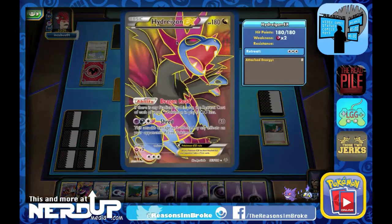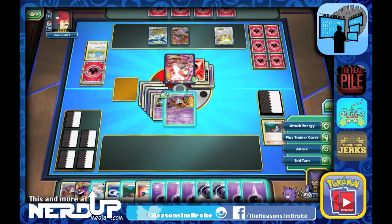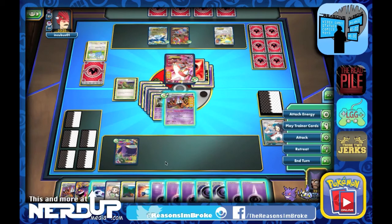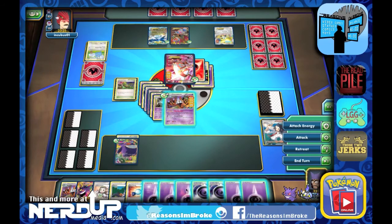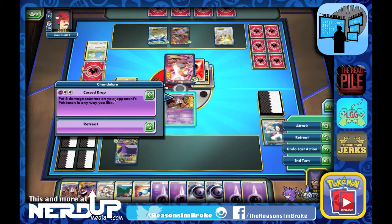Let me see what the Hydreigon ability is doing: if there are any Stadium cards in play, the retreat cost of each of your Dragon types is two colorless less. So that's really awesome. They're going to do 70 damage to Chandelure, so we're down to 50. Hopefully we'll draw some kind of basic Pokemon, because next turn we'll be done. We get the Gengar — let's play the Dimension Valley. Even though that gives them free retreat cost, at least it's something we can work with, so let's feed Gengar and start building him up.